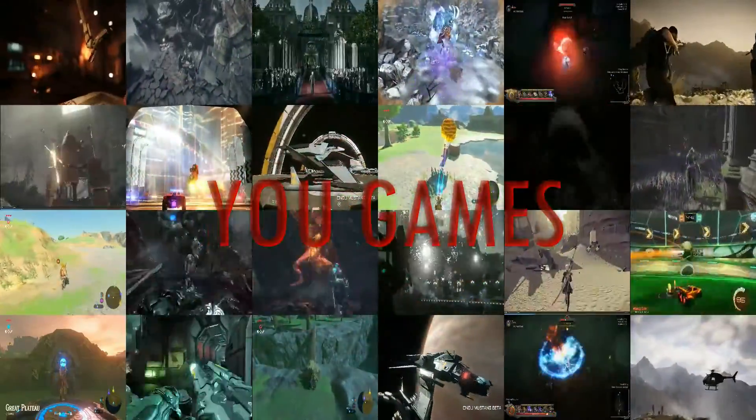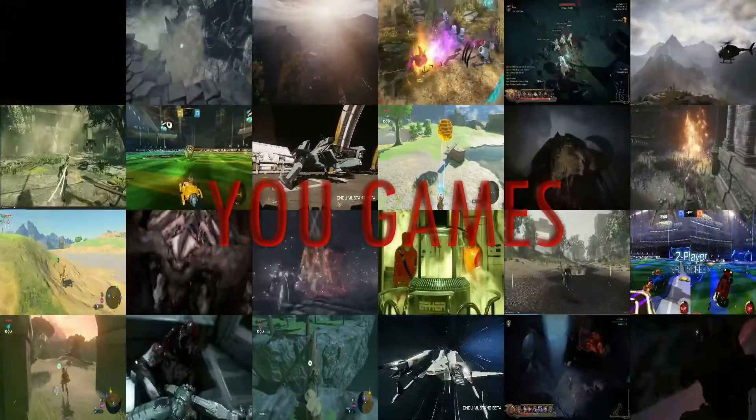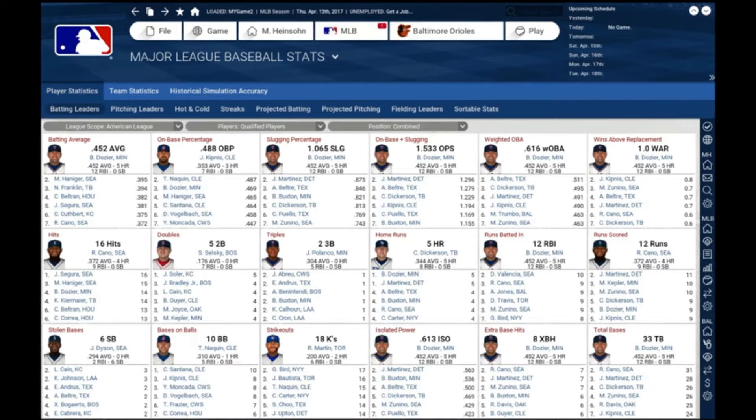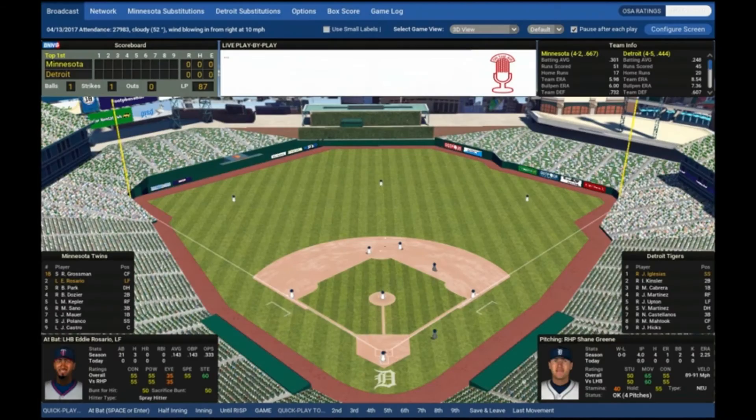Welcome. You're one of us now. Take charge of every aspect of the organization, including trades, scouting, free agents, finances, and so much more. Run the team from the GM suite or go down to the field and manage every at-bat and anything in between.